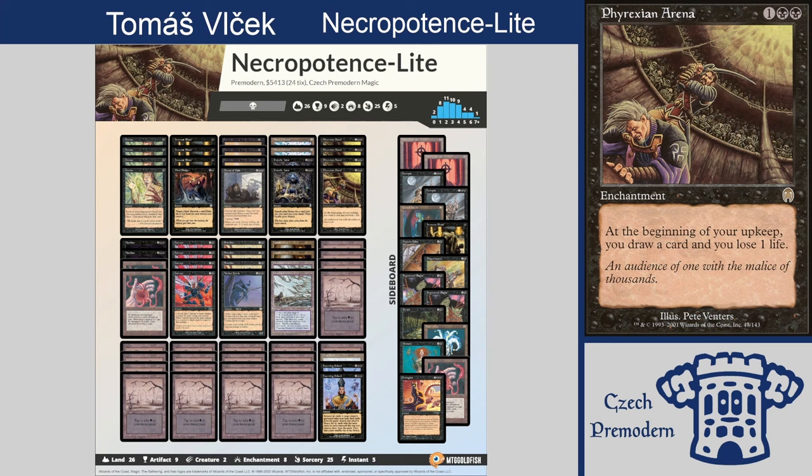So first we have the Monoblack Control. What is this deck? I mean, it says it all, right? Monoblack Control. There is just something amazing about just playing Swamps — basic Swamps. And even if you lose, you just play three Swamps, you didn't cast any spells, you lose. It just feels somehow good, right?